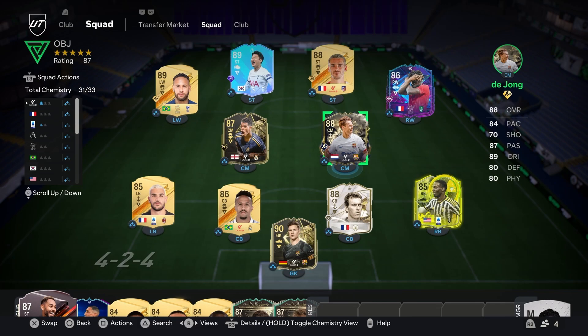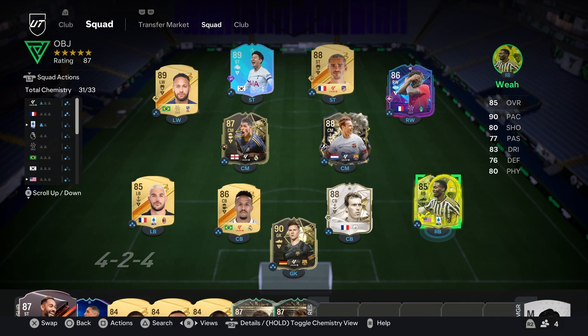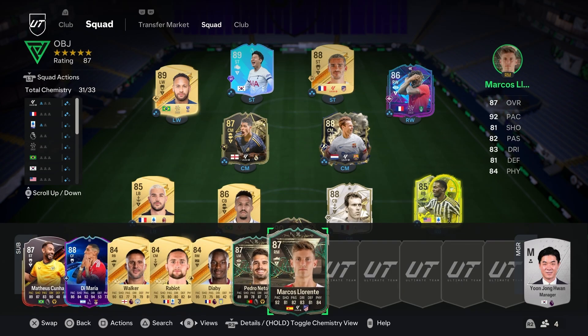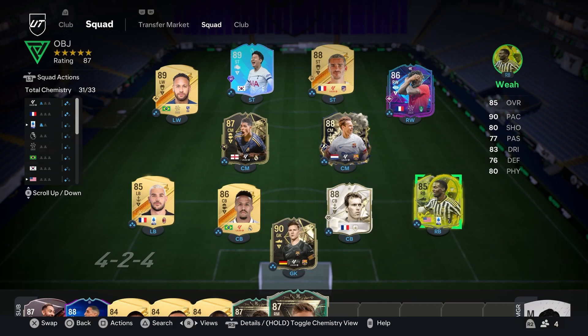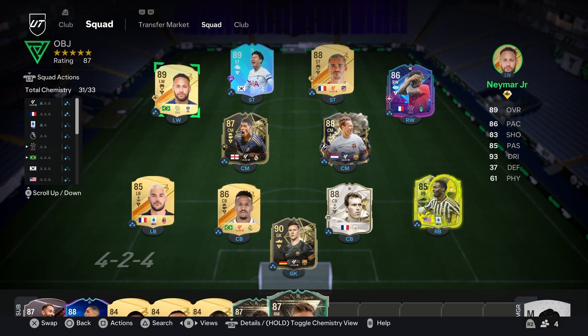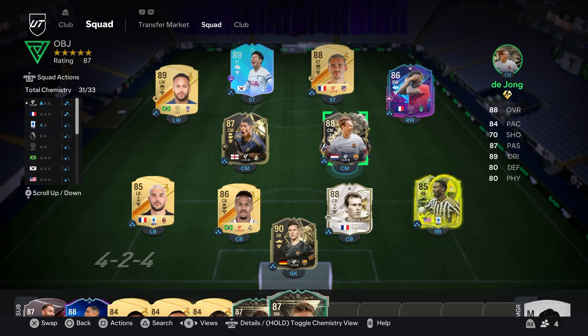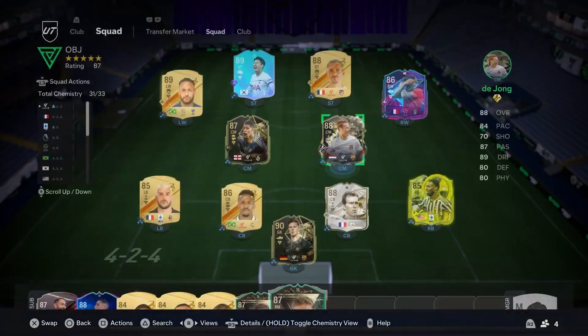This is what my team looks like for this formation. A very key position is your right back because he's going to be getting forward a lot - that Trailblazers Cancelo is what the pros use all the time, and Ivo Lorente is another great choice. You want someone who's very good going forward. On the wings you want someone like Neymar or someone with a finesse shot so you can whip it in. Your CDM you want with good defensive stats - De Jong is fantastic there even though he doesn't have the best work rates for it.